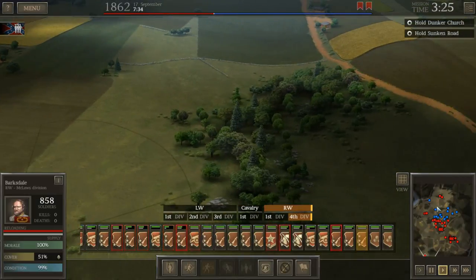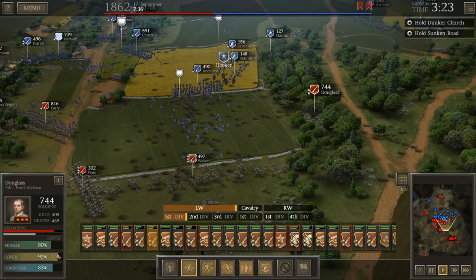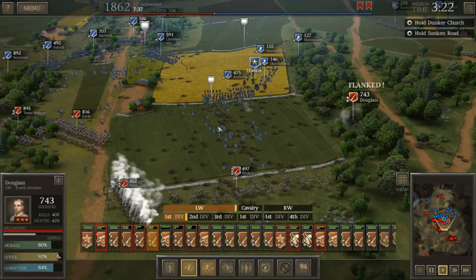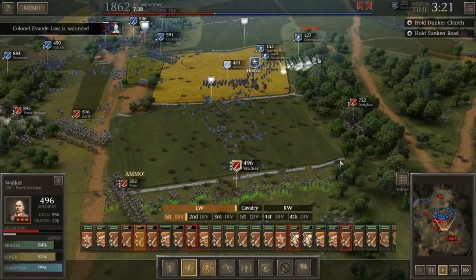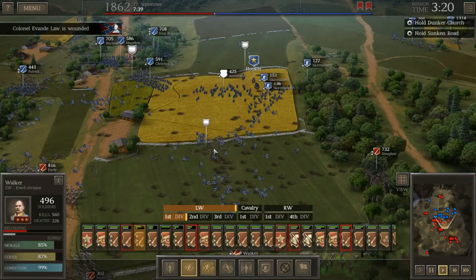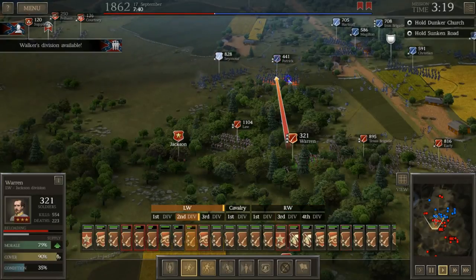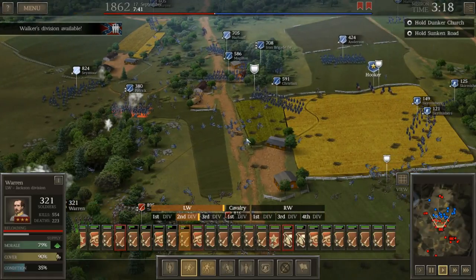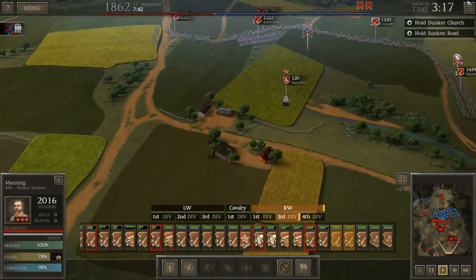We will divert troops to the Sunken Road as needed. You can start to see why this battle, despite being a Union victory, was such a catastrophe casualty-wise for the Union — having to cross this massive field has cost them so many men. Our men have also lost a lot along this first fence. Right now I'm going to target Patrick with everybody I've got and try to get him to fall back. Dead Federals everywhere. Walker's Division is available — I'm going to send him over to the Sunken Road.